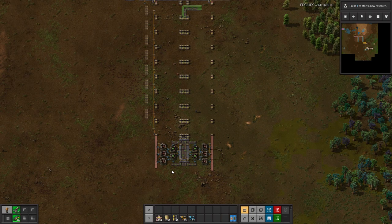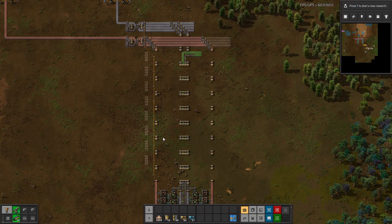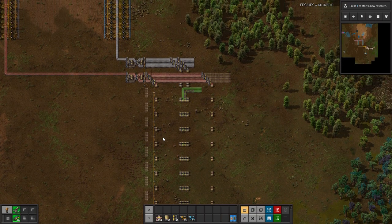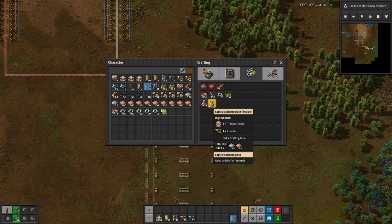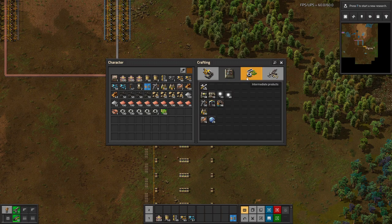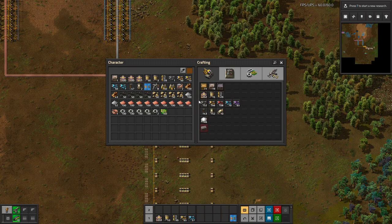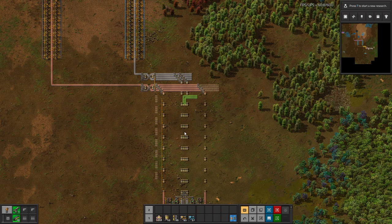We got our green circuit production done, we got the main bus started. That means from the next episode we can start to hook up both our sciences, as that is the next thing I want to do. And then in the episode after that, I think we'll start to hook up our main mall. A mall is pretty much a building or a setup where you have all the things being crafted — all the building things — for whatever you want to do further down the line.